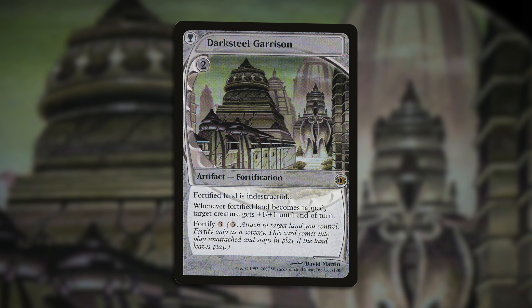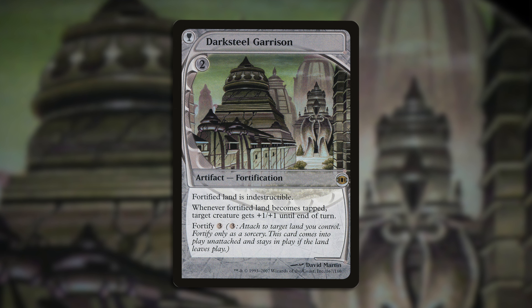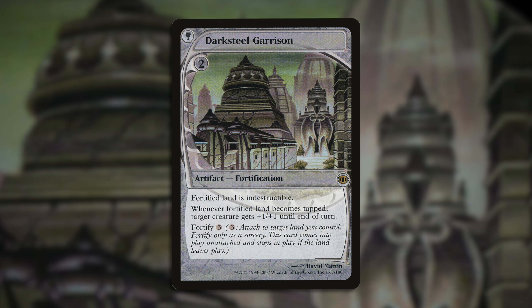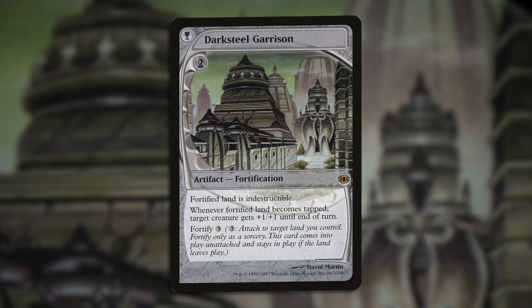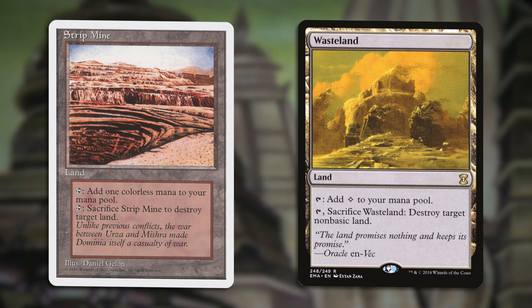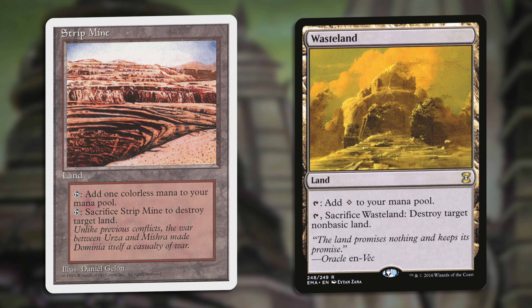Coming in at number four we have Darksteel Garrison. For two generic, artifact fortification — fortified land is indestructible. Whenever fortified land becomes tapped, target creature gets plus one plus one until end of turn. Fortify three. For a sticky artifact that lets you get in on that sweet artifact synergy while protecting your lands — say so long to all those pesky Strip Mines and Wastelands. Those are someone else's problem when you run Darksteel Garrison.